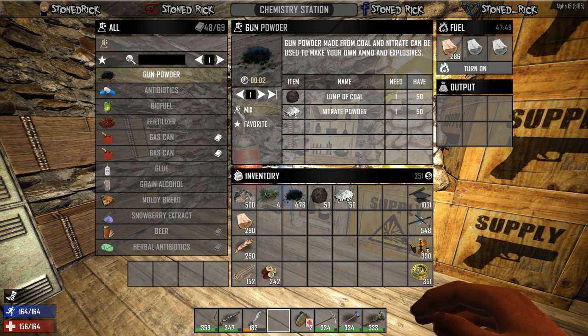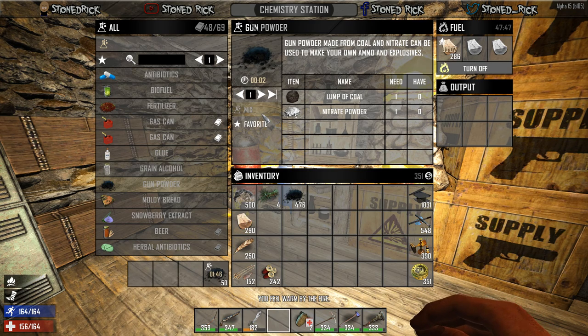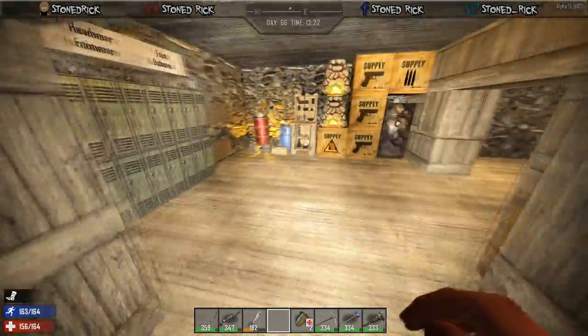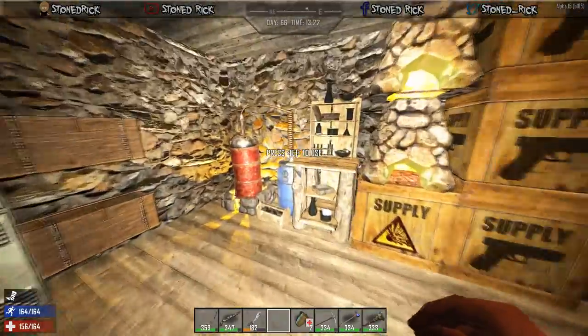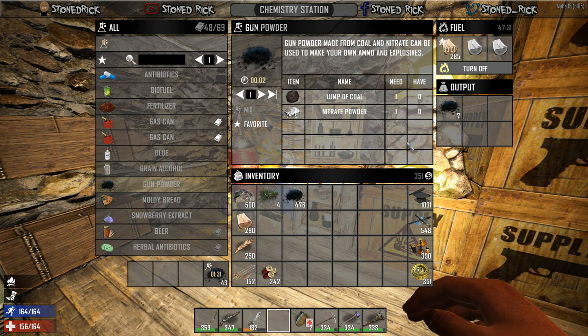The only difference is that in the chemistry station, the only time you get XP is while you're sat at the station. If you come out and go away and come back, it'll all be done for you — which is great — but you won't get any XP for it at all.